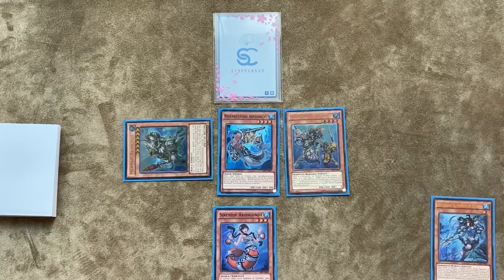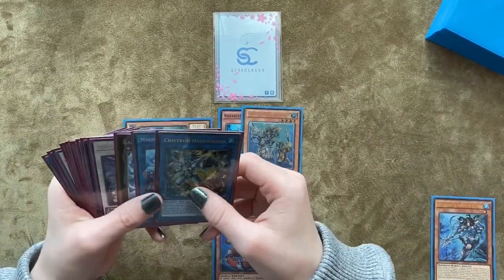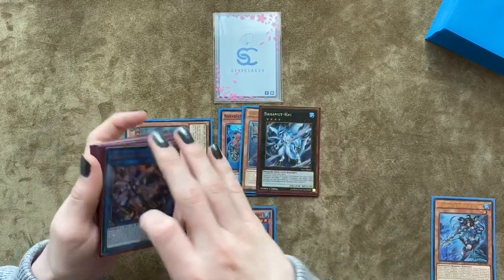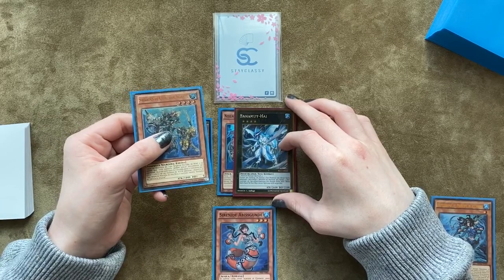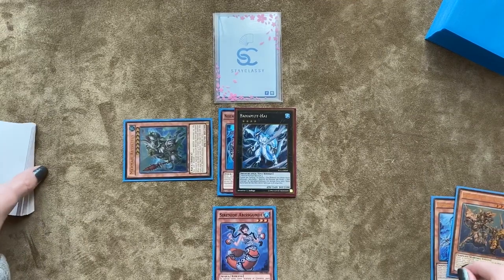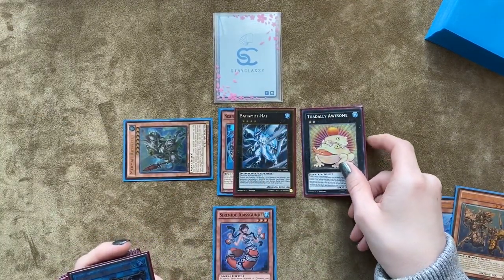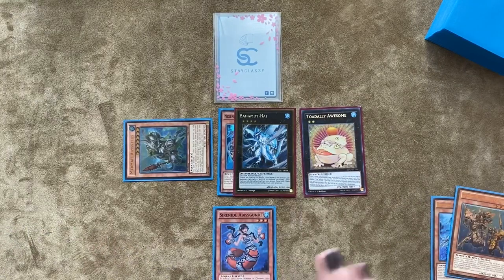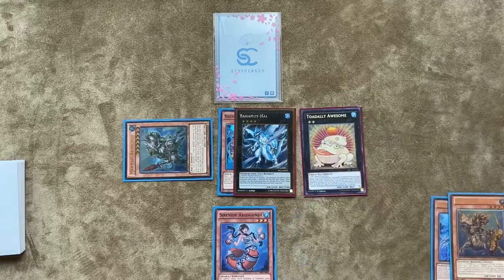On a new chain, Pike activates, Special Summoning Dragoons from our graveyard. Next, we overlay both level four Water monsters for Bahamut Shark. Something neat: Toadally Awesome was reprinted in the new gold set, which appeals to budget players. We use Bahamut Shark to detach Dragoons as cost to Special Summon Toadally Awesome as our fifth summon, then use Dragoons' effect on a new chain to search for Abysslapius.